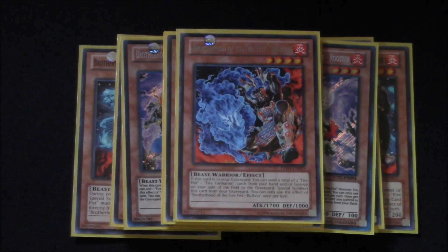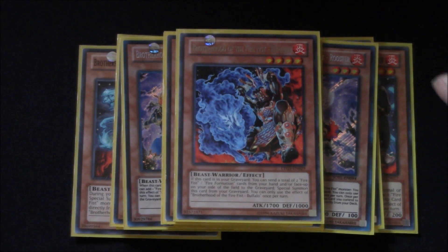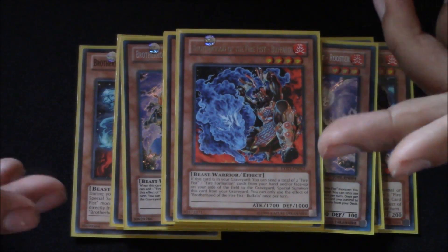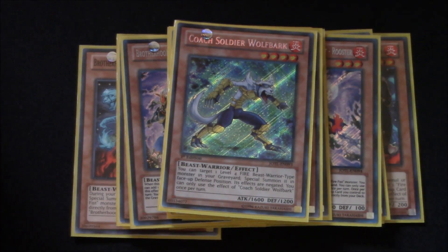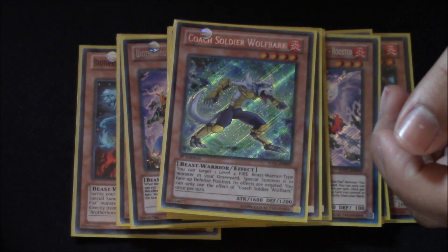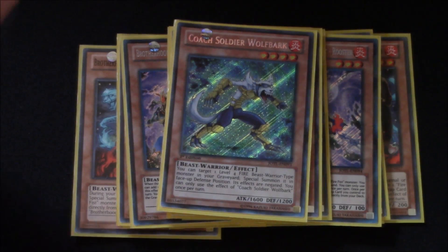And also for those pushes for game, Brotherhood of the Fire Fist Buffalo. Such a great card because it really does help those pushes for game — sometimes the extra 1,700 attack is exactly what you need. When you do need him, just throw away two of your Fire Formations or a worthless Fire Fist card in your hand and bring him out. He's just that extra push. Since it's three-and-a-half axis, I only play one Coach Soldier Wolfbark. First turn or late game Tiger King plays are not bad — it's the ideal play for four-axis. But for me, I don't go into Tiger King as much, so I usually save it for late game, and the one Wolfbark really helps. And honestly, this card's expensive.